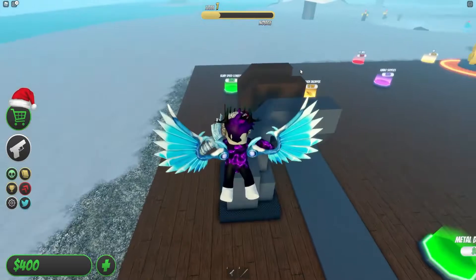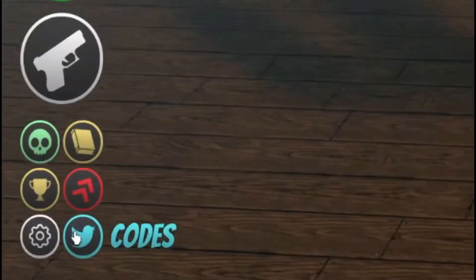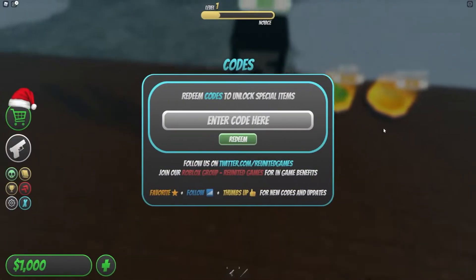If you don't already know how to claim codes in Zombie Tycoon, go to the left over here and click on the Twitter button. The code menu will come up — these are in no particular order, so let's just get into it.